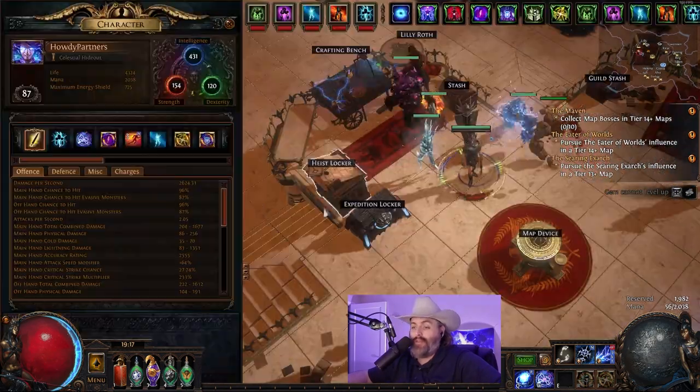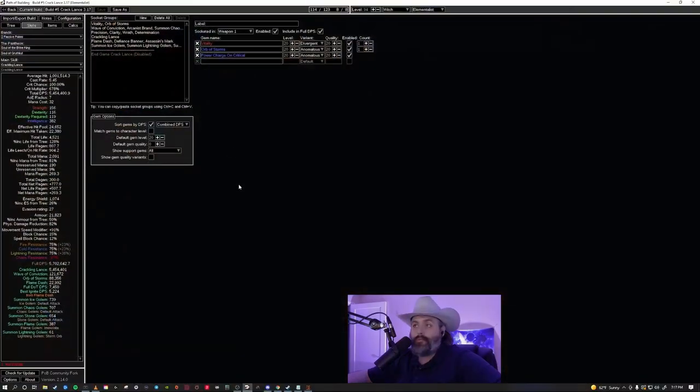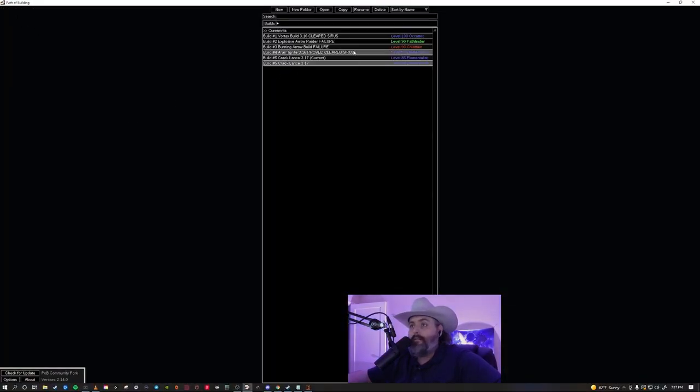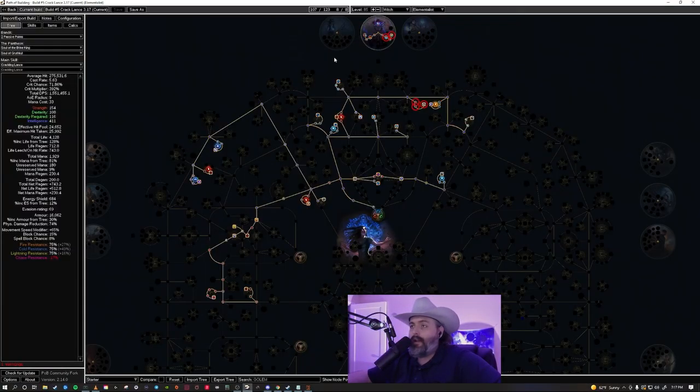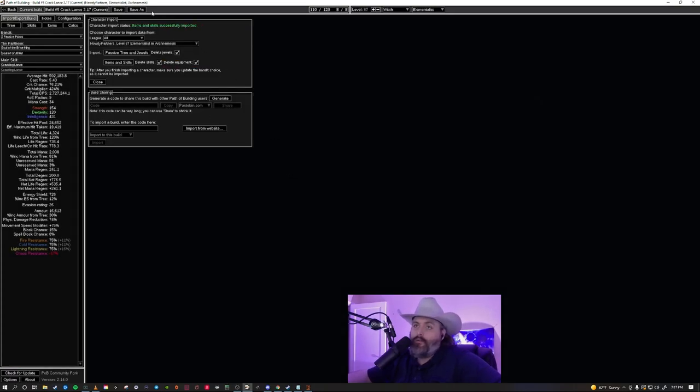We're missing our Lightning Golem — kind of important. We're sitting at almost 140,000 DPS. That's pretty much where our gear is at. We've only made a little over an ex this league so far — it's been absolutely brutal. We haven't even gotten a natural ex drop yet; it's been kind of disappointing. I'm going to pull up my current PoB setup and import it.